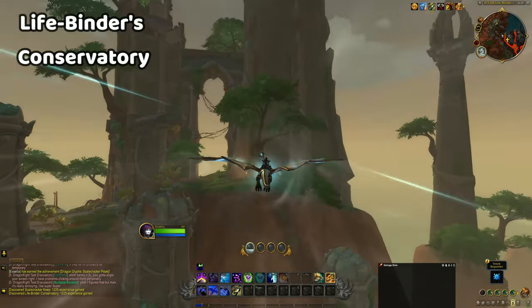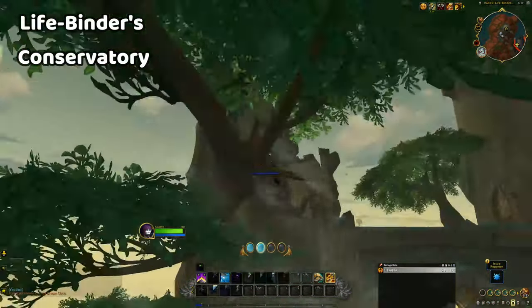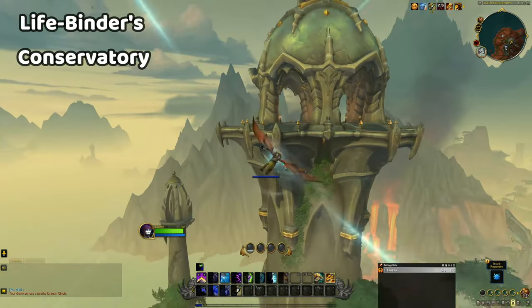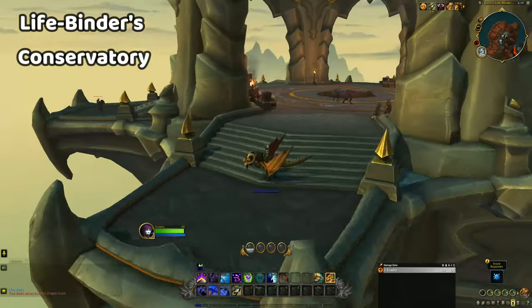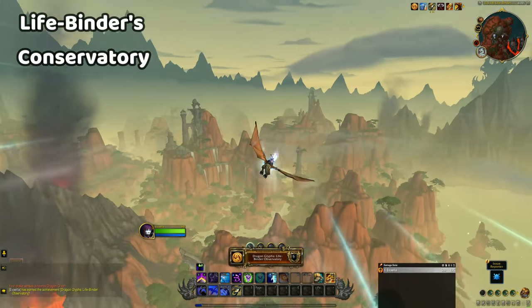The next glyph is on top of the Lifebinder's Conservatory. You can fly up to it and take a couple of breaks if you need to, as there are a few platforms available before you reach the top of the tower. Use the top floor of the Conservatory as your final launchpad and use Skyward Ascent twice to reach the glyph.